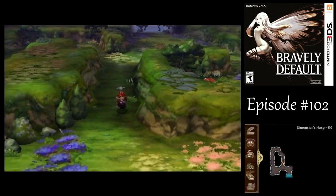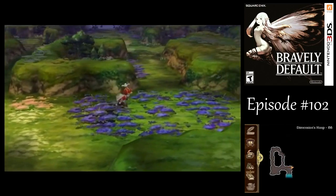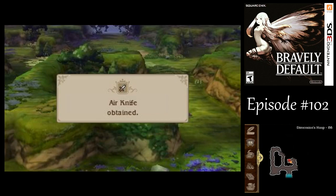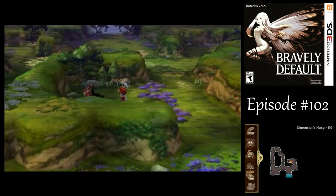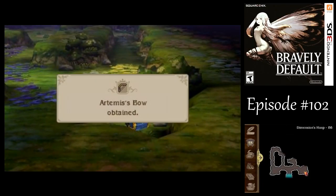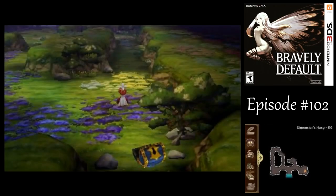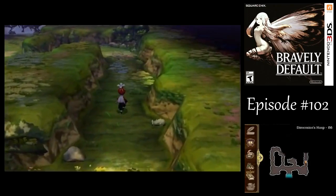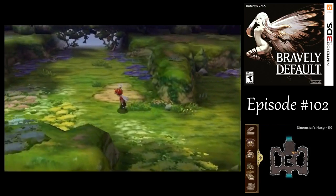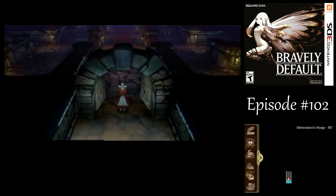Here we get the Ultimate Rod in the game — the Demon Rod. I'm really only interested in it for the raw magic attack stat. Another Brave Suit — could be useful for Ringabelle or Idia. By the way, I have Dungeon Master equipped on Tiz, so that's why I'm able to go through this area so quickly without worrying about terrain damage or status ailments. And there we get the ultimate bow in the game — that's Artemis' Bow, not Artemia's bow, although she was probably named after Artemis.